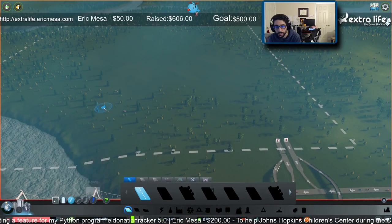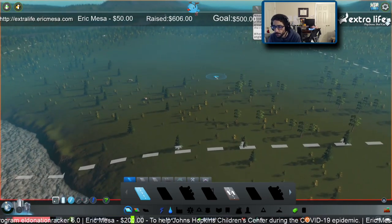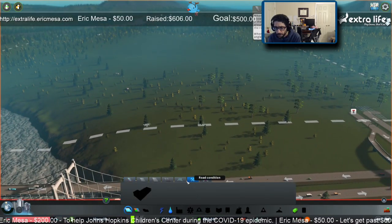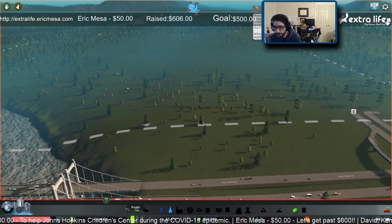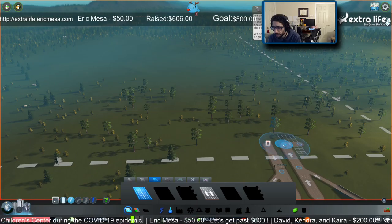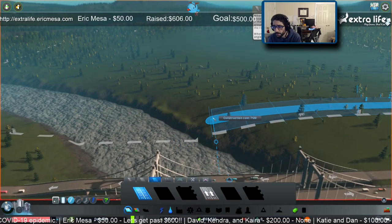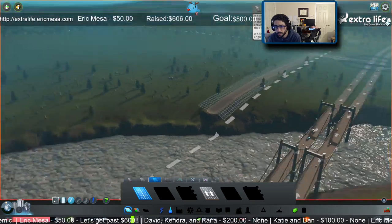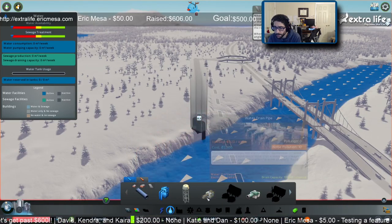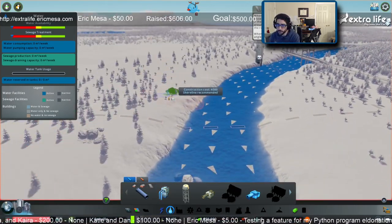I'll build a road - any road - to get more roads unlocked. There we go, now we've got roads. Let's do the essentials first before things go horribly awry. We'll have a six-lane road here. We'll have our water situation - water in over here, and way over there, water out.